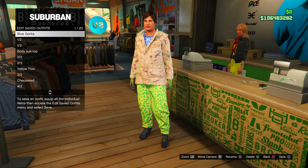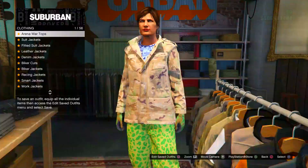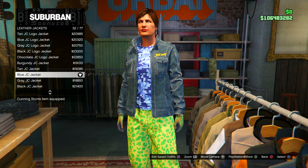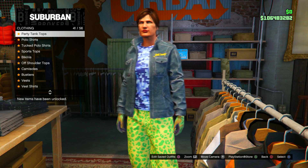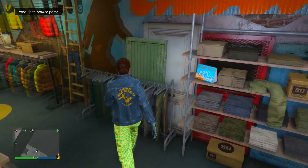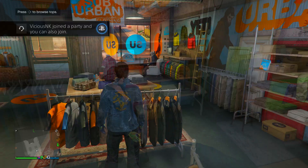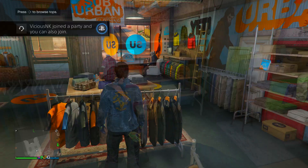Moving on to the last outfit: the black jersey with a trash vest. Go to the leather jacket section and put on the blue JC jacket, then head to tank tops and purchase the two-tone tank. Head to the pants section and purchase the black battle pants. Once purchased, take your accessories off — leave your earrings on but take your gloves off via the interaction menu. Save this as an outfit.